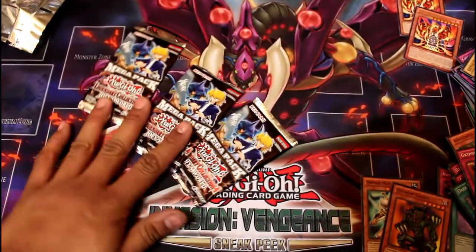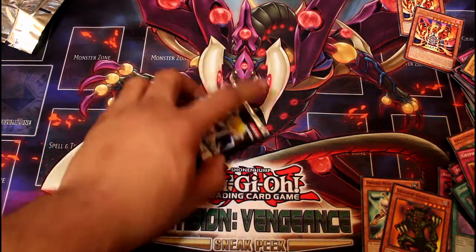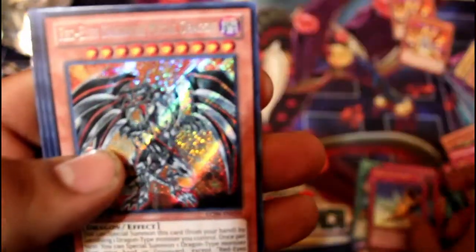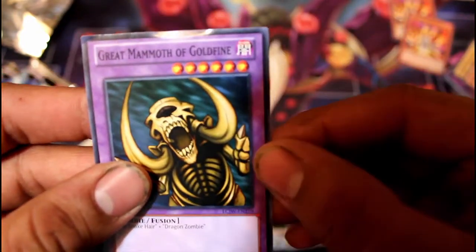Looks like we have about three packs left. If there's no Raigeki in any of these, the quest will continue. Let's go ahead with Lucky Number 3 — it has to be a Raigeki in here somehow. Labyrinth Tank, Snipe Hunter, Ultra Evolution Pill — good for the Dinosaur Deck — Chain Destruction, Horn of Heaven, Red-Eyes Darkness Metal Dragon, and a Secret Rare — very nice pull, very useful card — Pyramid Turtle, Blind Destruction, and Great Mammoth of Goldfiend.